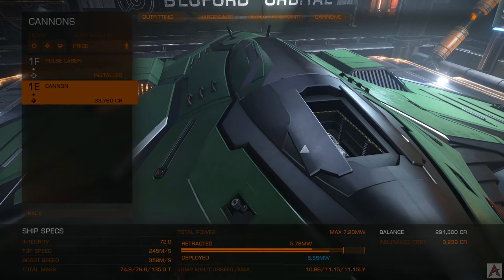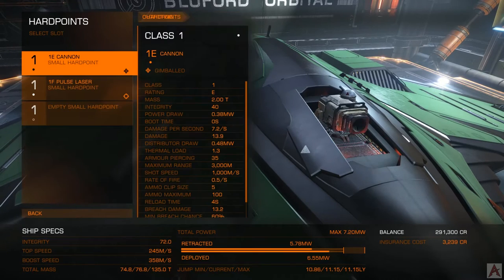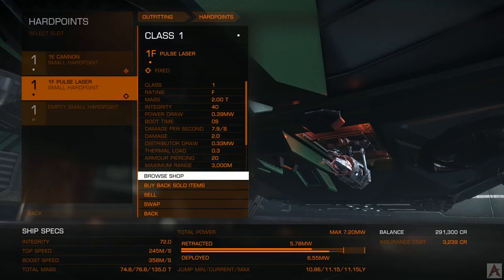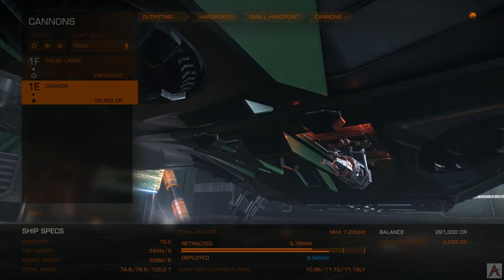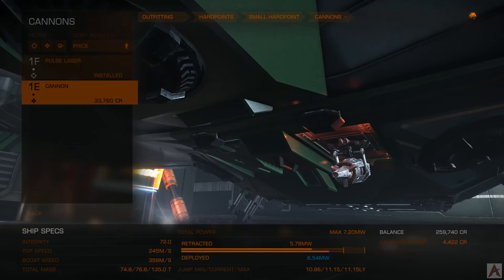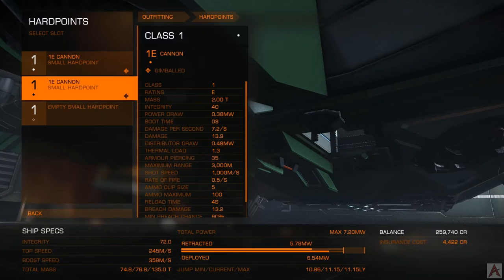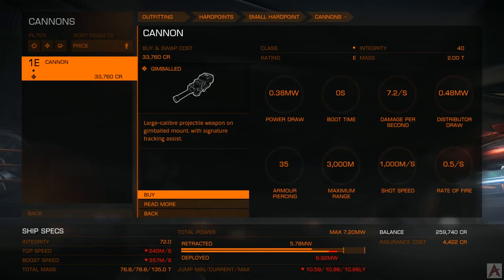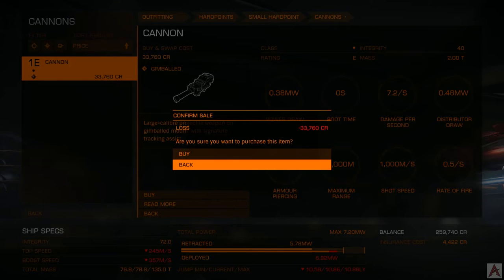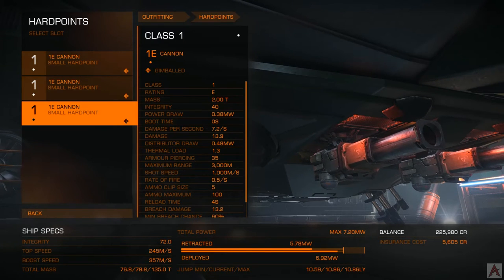That should come pretty close to finishing our ship loadout. Back at hard points, we're going to replace this slot with another cannon — go for the 1E gimballed again. And then on our empty hard point, we'll drop a third cannon on there as well.